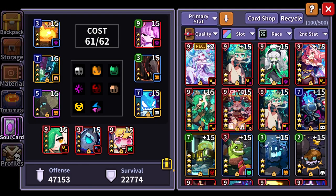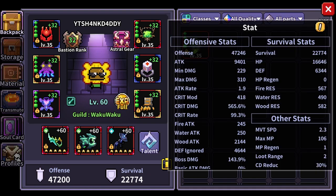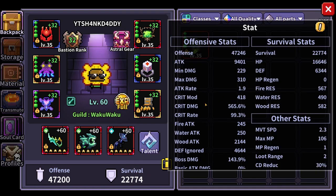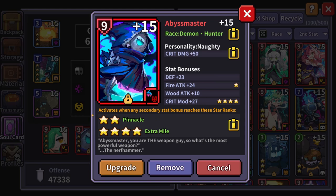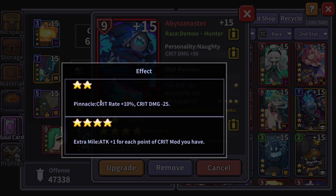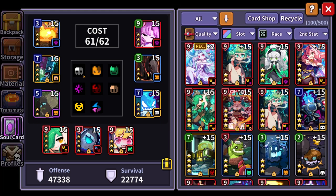Soul cards are one of the big things I've been trying to figure out. I actually do have the right setup on — I'm at the perfect crit rate, which works out great. I brought in the Abyss Master, which has a lot of crit mod. With the four-star version you get a bunch of attack for each extra point of crit mod, which is a nice bonus. I added it mainly to get back crit mod I lost by adding the future weapons last week.